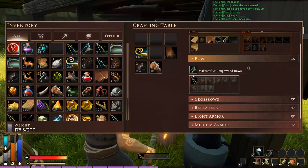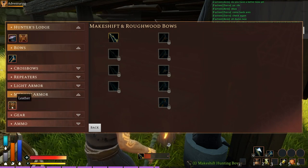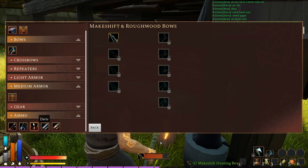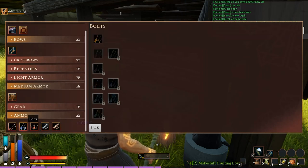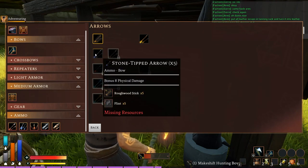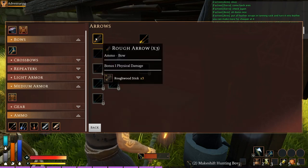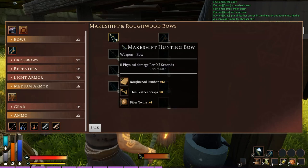I'm going to hit 'Craft All,' get all six, and let you guys watch it. This works for anything — for armor, ammo, it's the exact same thing. That's basically where you craft it. If I want arrows, you can see I've crafted a bunch of arrows already, so now I can make tangle arrows, and I've also worked on crafting stone-tipped arrows, unlocking more and more stuff within there.